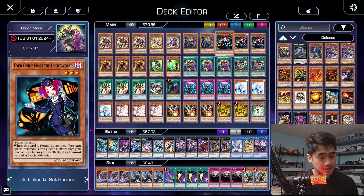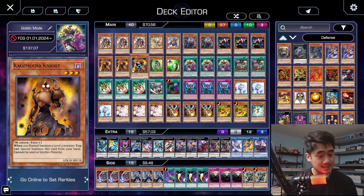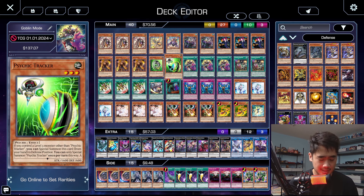Tour Guide is a one-card starter — if you saw the guide video I made, you already know what Tour Guide can do. We got Kagemucha Knight with it, because in case they have an Imperm or an Ash, they can't stop it — we have Kagemucha Knight to block a little there. And then some of the Psychics, level-three extenders, along with the E-tail to go with the Psychics. The deck is very reliant on drawing multiple level threes, so that's why we play these special-summon level threes.